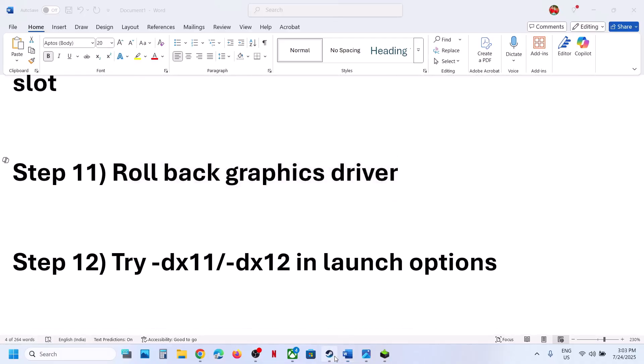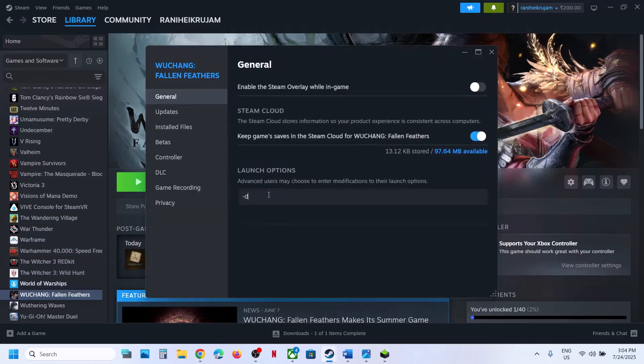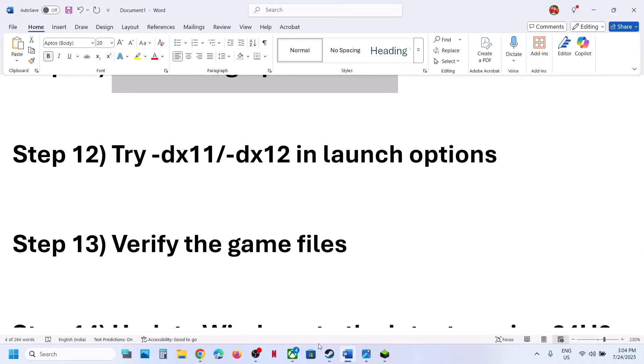The next step is to try DX11 or DX12 in the launch options. Right click the game, select Properties, and in the launch options type '-dx11,' then launch the game and check. If still not working, try '-dx12.' If that also doesn't work, remove the launch option and follow the next step.